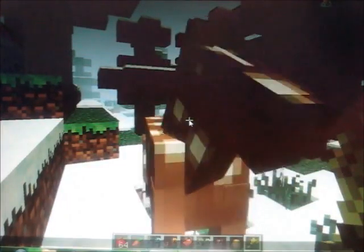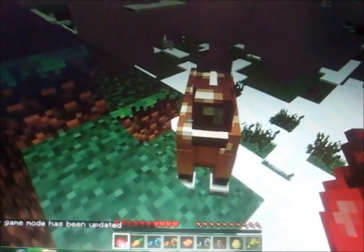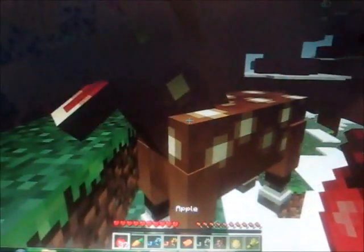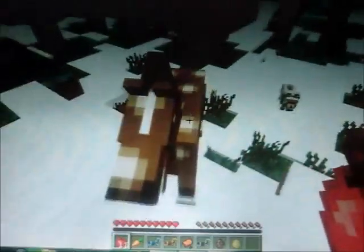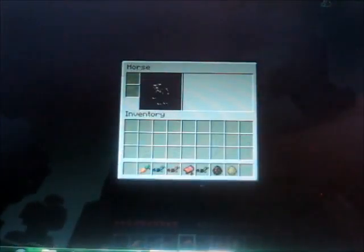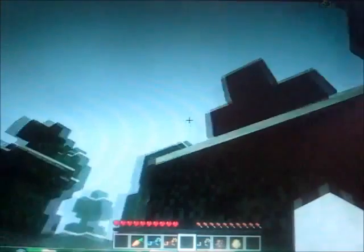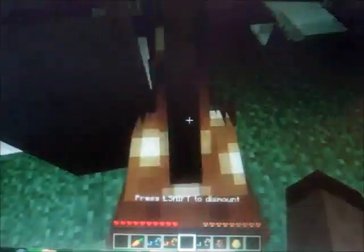I'm going to go into creative mode and see if it works — game mode zero. Come here. Oh, he'll eat them now, see — he's taking them. I'm giving you all of them. He loves me now, he's mine! I think you have to give him a certain amount of apples. I gave him a stack and he liked me. So you can put a saddle on him and I'm riding him right now. This horse model comes from the Mo' Creatures mod.